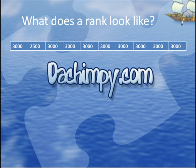So what does a rank actually look like? These numbers are presented in a queue like this. Here I've got a number of 3000 scores and a 2500 score here. Each time I abandon my station or I change my environment, a new score gets pushed on the front and the old one gets shoved off the back.